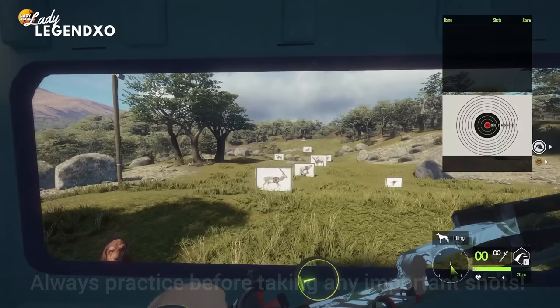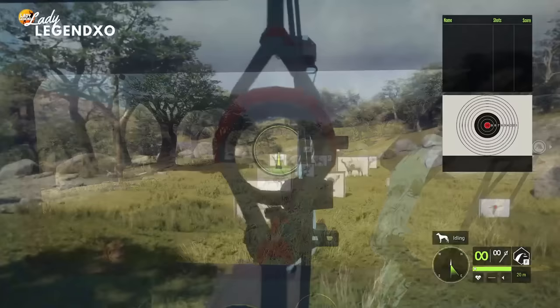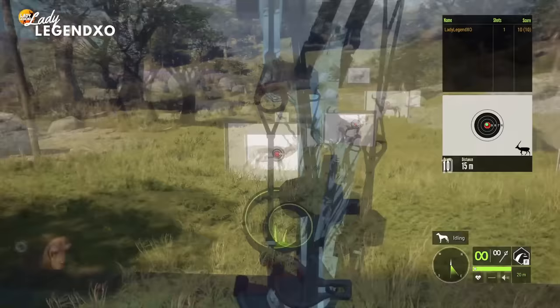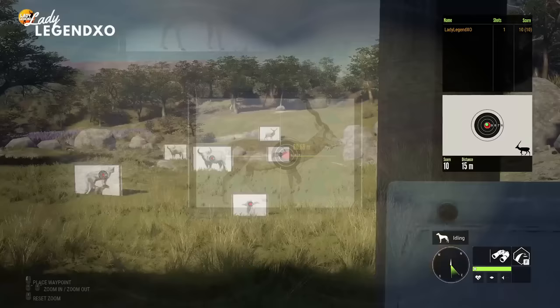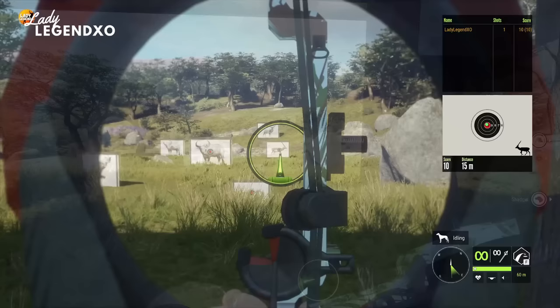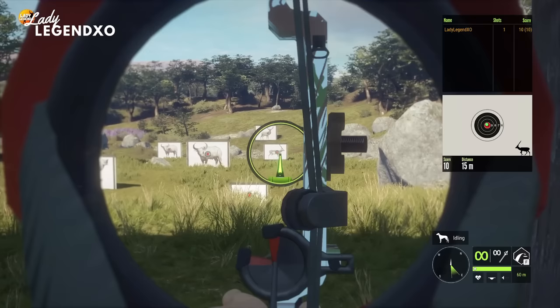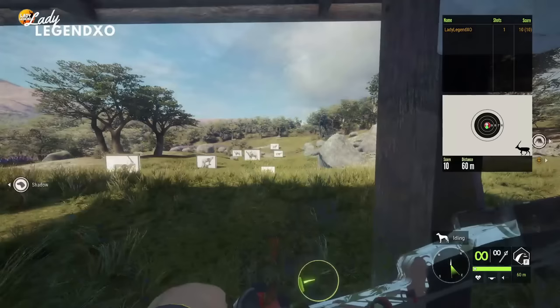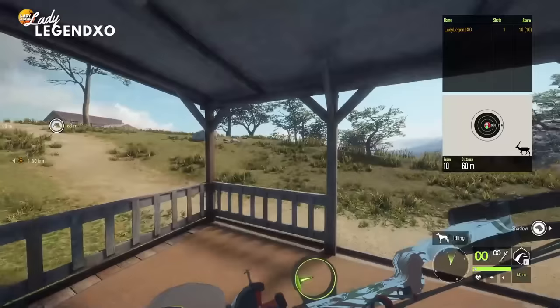The first target here is 15 meters away. The lowest I can zero with most bows is 20 meters — the CB70 zeros at 20, 40, and 60 meters. I'll zero to 20 and aim a tiny bit low since the target is slightly closer. Beautiful bullseye! Now a more realistic shot — most of the time you'll be around 60 meters away. Pay attention to wind because from 60 meters it can push your arrow; on smaller targets that can be the difference between a vital hit and missing. Another bullseye! Definitely come practice here before you go bow hunt a trophy.